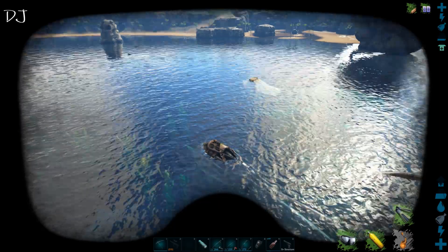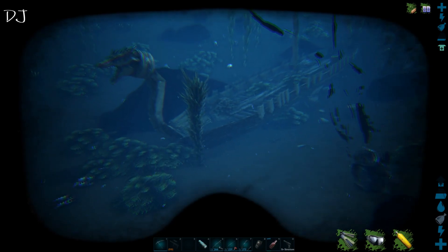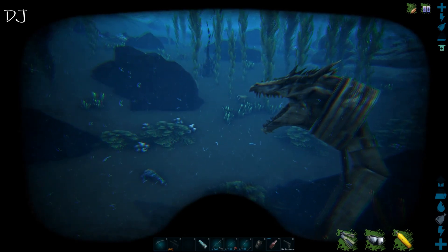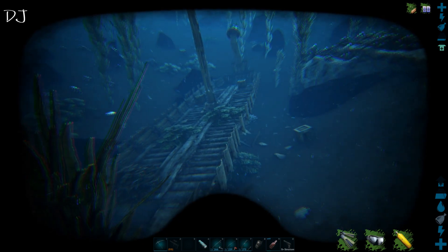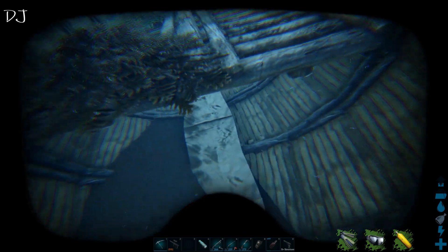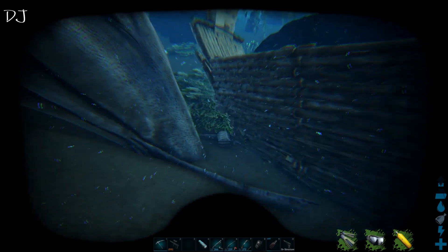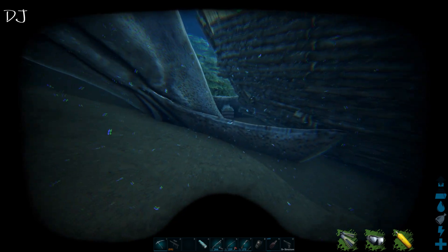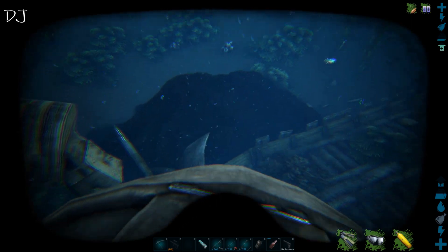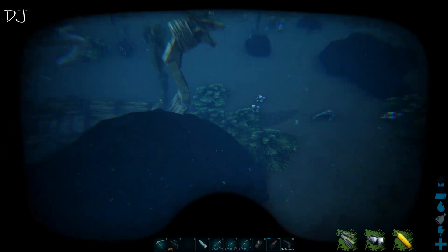Hey guys, I'm back. I found the treasure chest. I'm sure they moved the chest to another position, because I was sure it was in the middle of the ship underneath here, but it actually is right there next to the ship. Now I'll use the Tusoteuthis and we'll see what's inside.